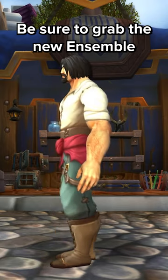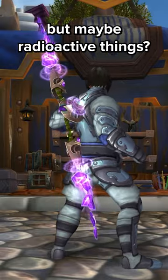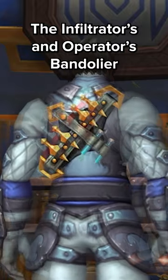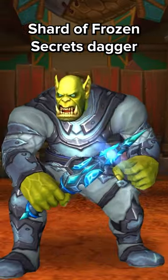Be sure to grab the new Ensemble Swashbuckling Buccaneers Sloth's Armor Set. Do you like shiny, but maybe radioactive things? If so, check out the Shattered Voidspire Staff. The Infiltrator and Operative's Vandalier Backpack is up for grabs. Check out the pointy and very blue Shard of Frozen Secrets Dagger.